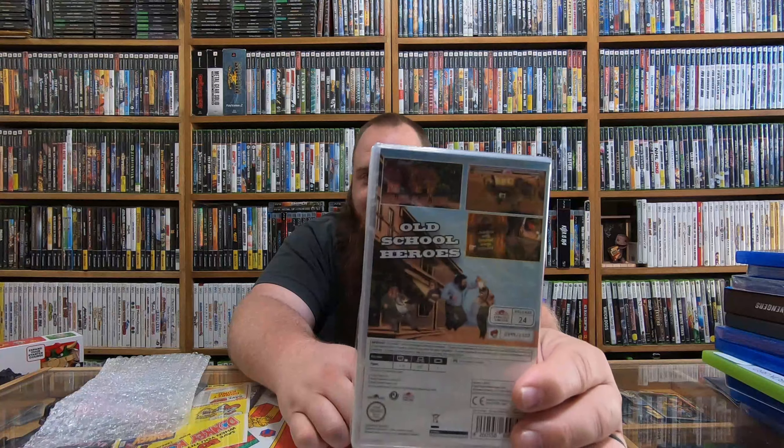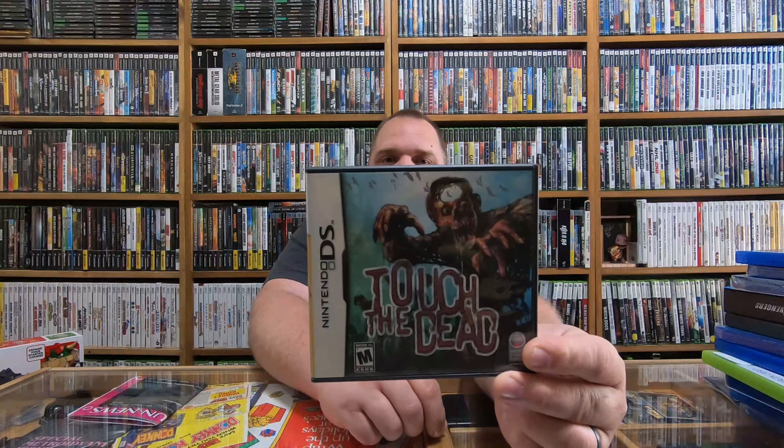I love beat-em-ups — I'm a huge fan of beat-em-ups. This one is Bud Spencer and Terence Hill: Slaps and Beans for the Switch. This is a cool game — there are only 2,500 of these made for the Switch, and this is number 399. It's a beat-em-up style like the old Final Fight and things like that, but set in western times. You go around beating up all the cowboys, it's just stupid silly but a cool game.